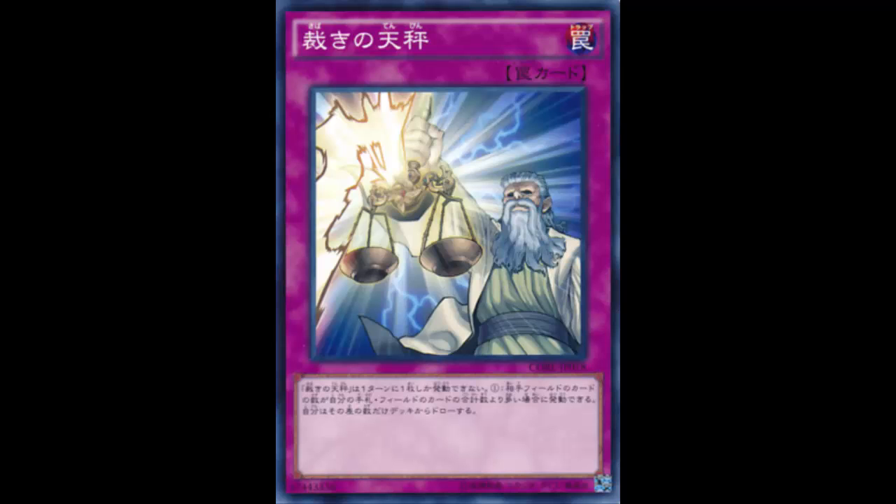You have to set this card and wait for it to be active, while your opponent can just go ham. You better hope your opponent has more cards on their field than you have in your hand and field combined. When you activate it, it counts as itself - so say your opponent has two cards on the field, you set this, activate it, it counts as itself at resolution, so you draw one card. You're still in a losing situation. You pretty much played a card to draw one card and evened out.